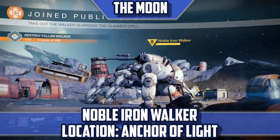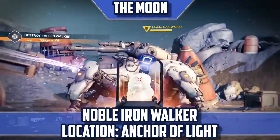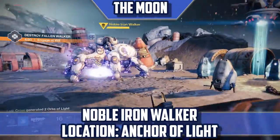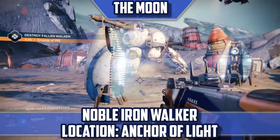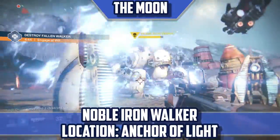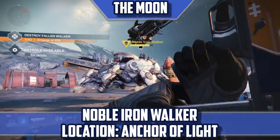Noble Iron Walker — Anchor of Light. This is the third Fallen Walker boss you can encounter. Like the Noble Devil Walker, the Noble Iron Walker will only appear during its specific public event in the area. You aren't always guaranteed to get this public event, as the Warsat and Eliminate Target events can also occur in the area.